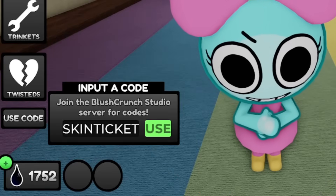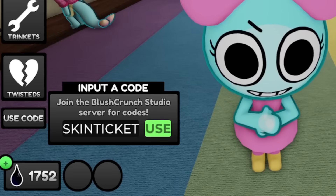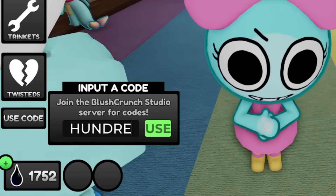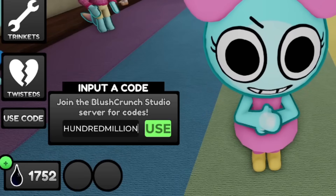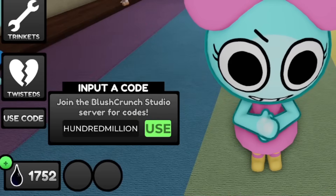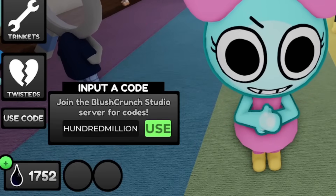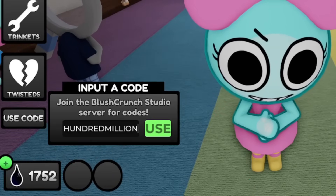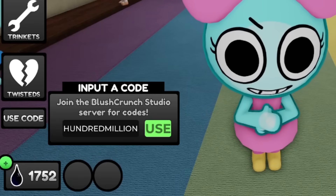We do have more codes. Next is going to be '100MILLION' — hopefully this one is still working because I don't want to drop codes that aren't working. It's going to be all uppercase: H-U-N-D-R-E-D-M-I-L-L-I-O-N. This one should also give you free i-cor, but I used it last week so I'm not sure if it's still active.